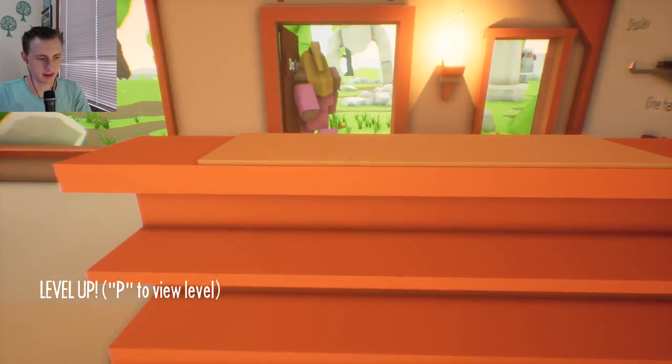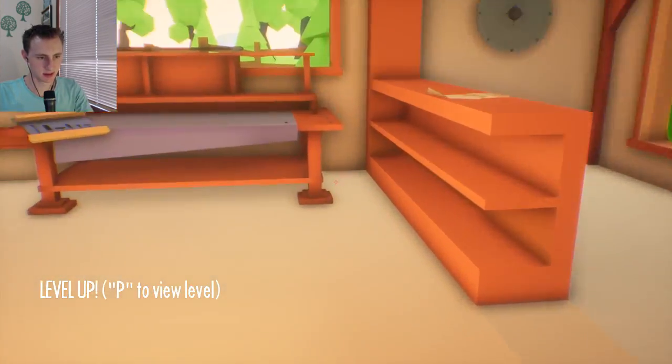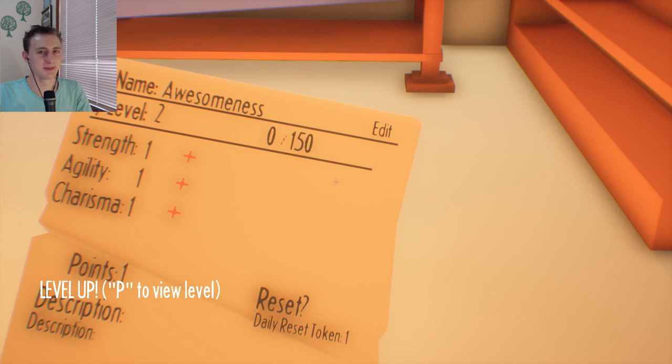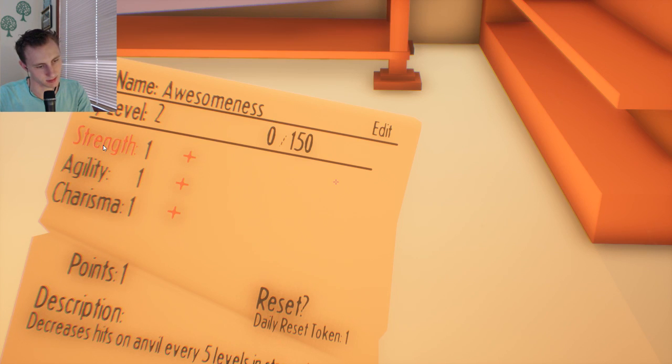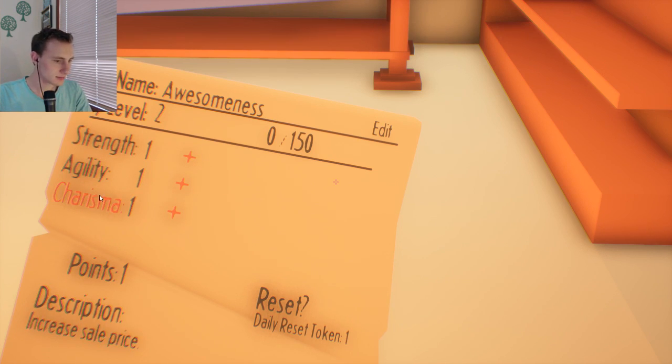Here you are. Thank you. Level up — P to view level. My name is awesomeness. Can I edit that? No, I can't. Increases sale price, increases movement speed, decreases hits on anvil every five levels. I think charisma.